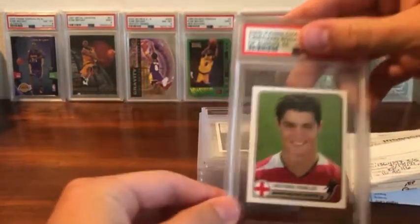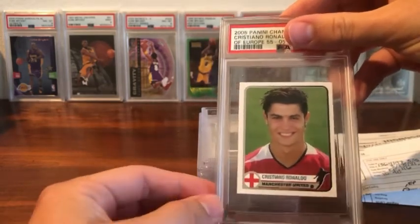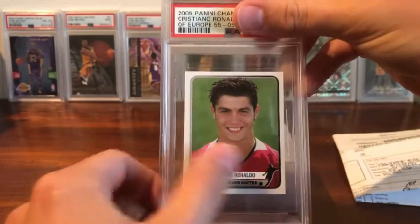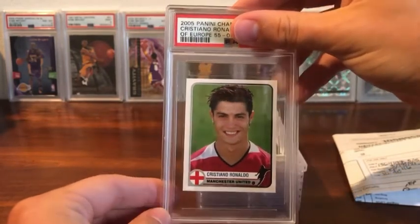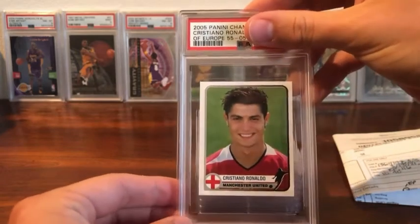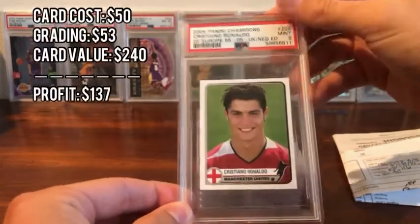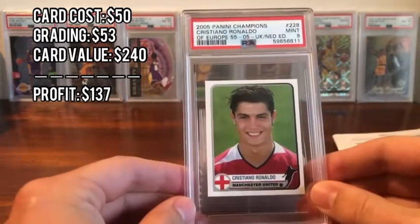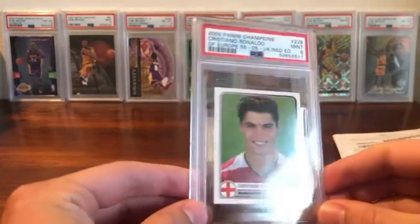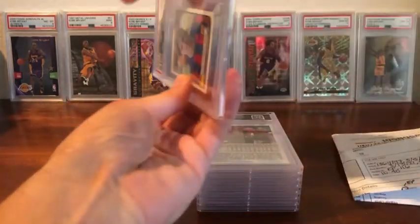We start with two soccer cards. This is a Ronaldo from a set called Champions of Europe — I bought a box specifically to grade all the legends I pulled. I got a Ronaldo and a Messi. On this Ronaldo you can see it's very off-center; sticker cards grade harshly. I had it as an eight-minus on my sheet, hoping for an eight but expecting maybe a six based on the population of fives and sixes. However, it was pack-fresh so the surface was perfect — and I actually got a nine. Super thrilled; this is about $300.